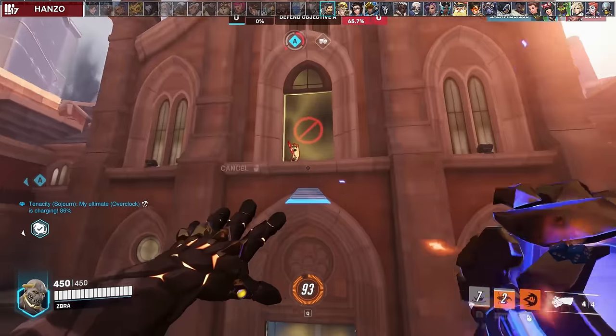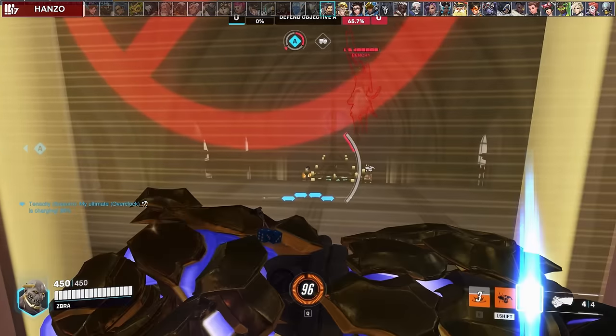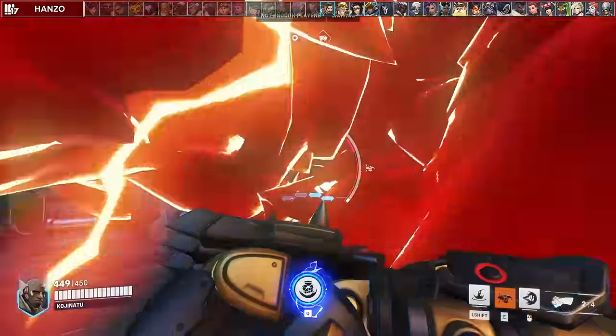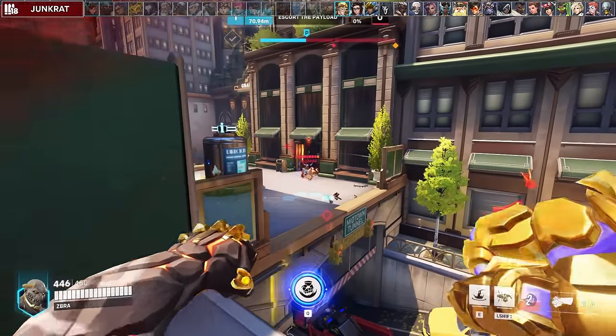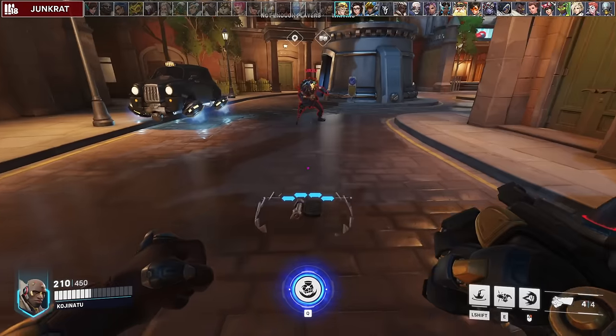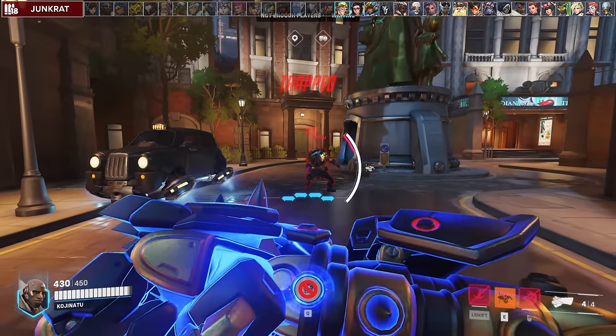Against Hanzo, he's a high priority for you to engage onto. When you wind up your punch, wait for him to panic and leap. Remember that if he fires his ult you can charge block off of it. Look for Junkrat's spam grenades to charge block. Be careful and look around the map for his trap since it will most likely mean death for you, but interestingly you can charge block by entering a trap — just make sure you're safe if you do it.